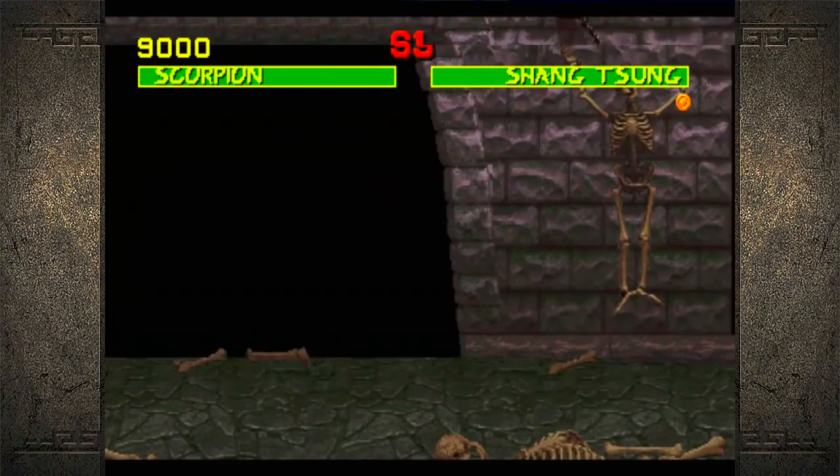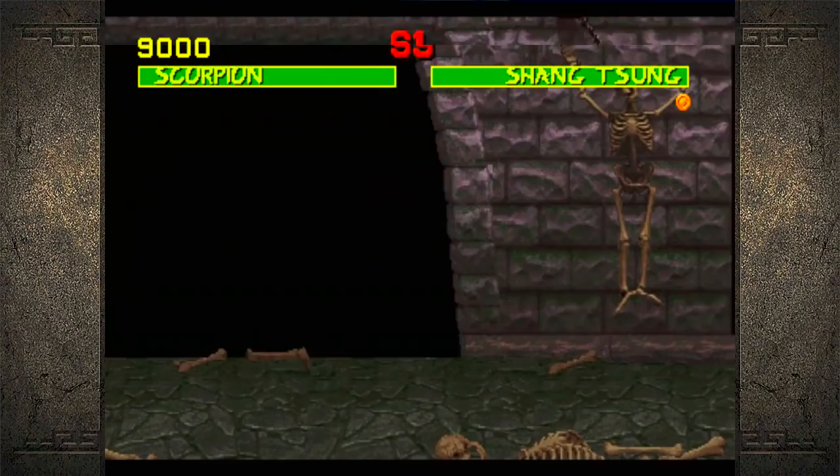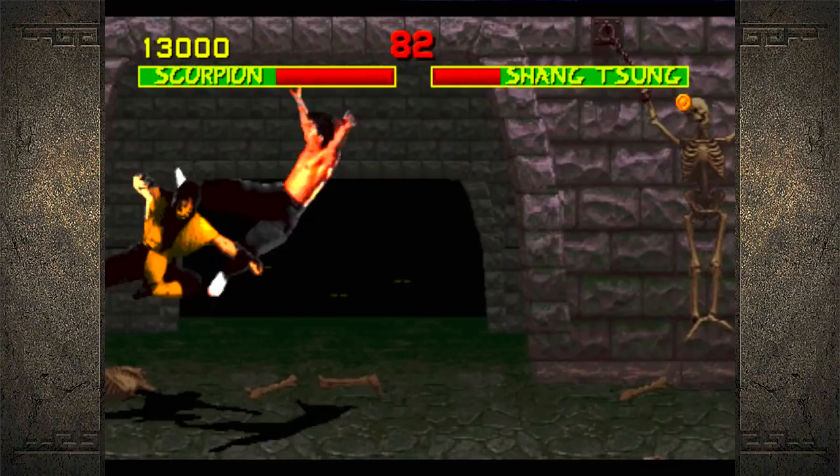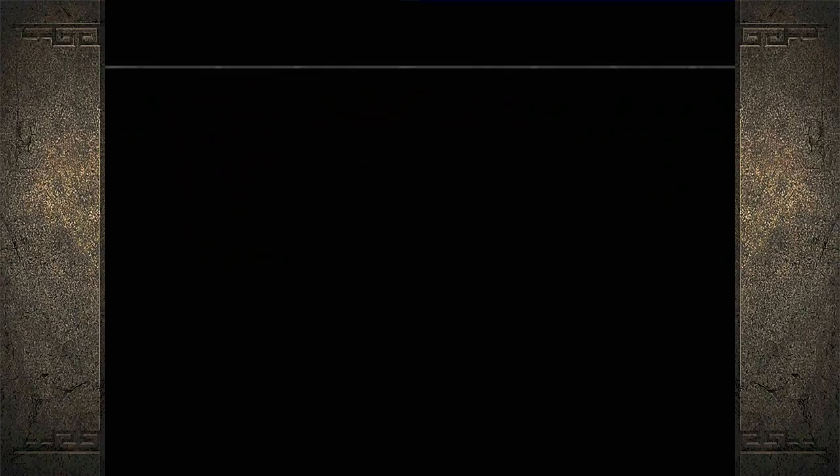Too close, too close. I see the light at the end of the tunnel — we can do this! Of course he did that. On Shang Tsung I can't really throw a spear because he will instantly transform into Sub-Zero and slide me — instantly, frame one.